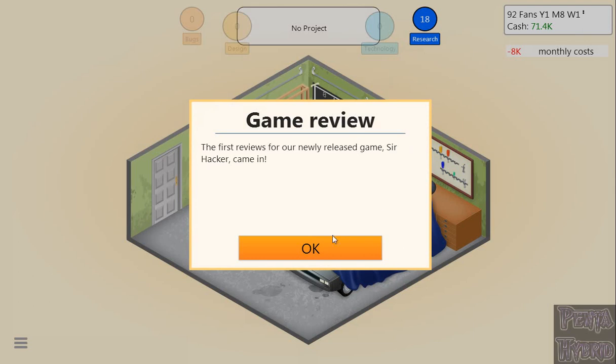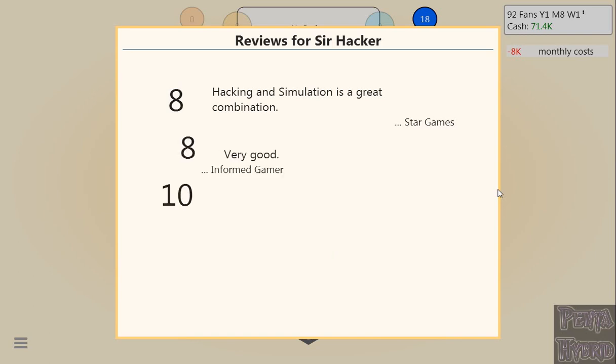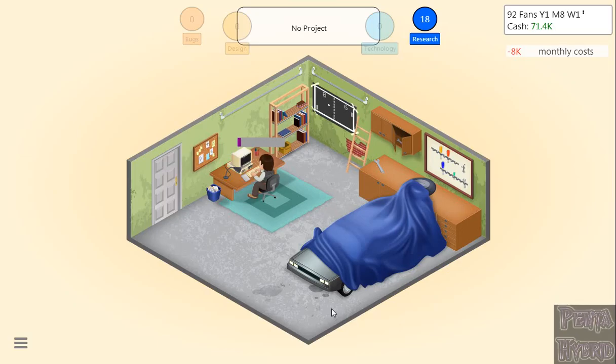The first reviews for Sir Hacker came in. There's an 8. Hacking and simulation is a great combination. Star Games: 9. Another 8. Informed Gamer: 9. Another 8 — 'Very enjoyable,' Game Hero. And an 8 from All Games — 'Play it for days.' We got an 8.0 aggregate score. That is a very good second game. We're going to sell 5,000 in the first week.